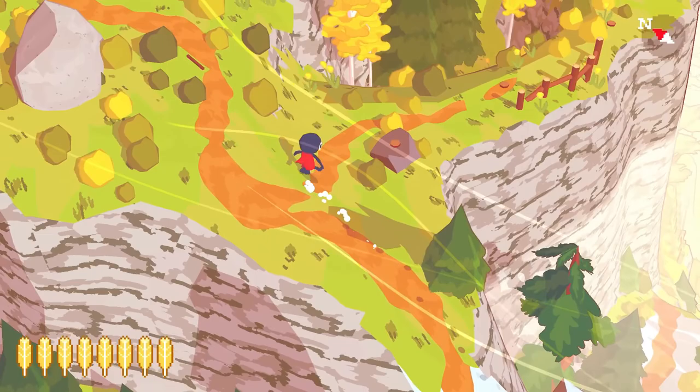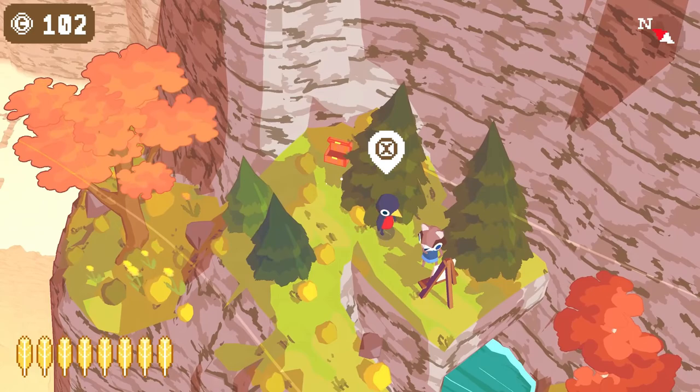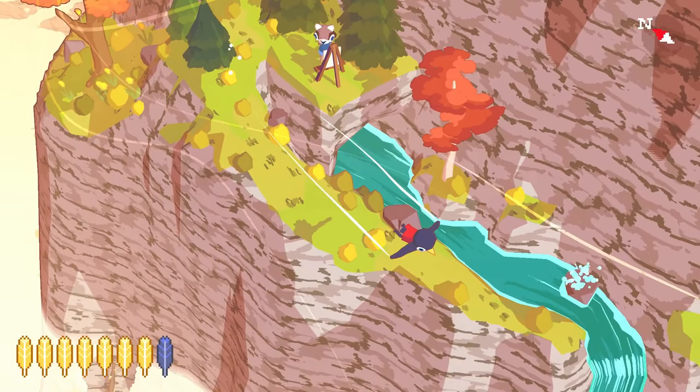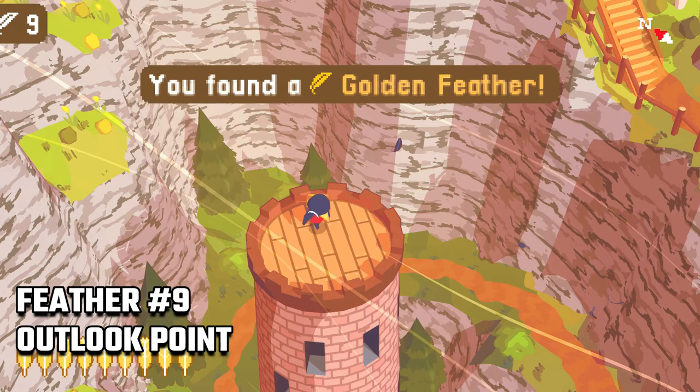From the outlook point house we travel north. There's a tough guy at the base of the next mountain but we are not going to talk to him yet. Instead head to the path left of the tough guy and follow the river to find the artist and talk to him again. Moving on, we'll follow the river south from the artist and find this tower right here — land on top and open the chest for our ninth feather.